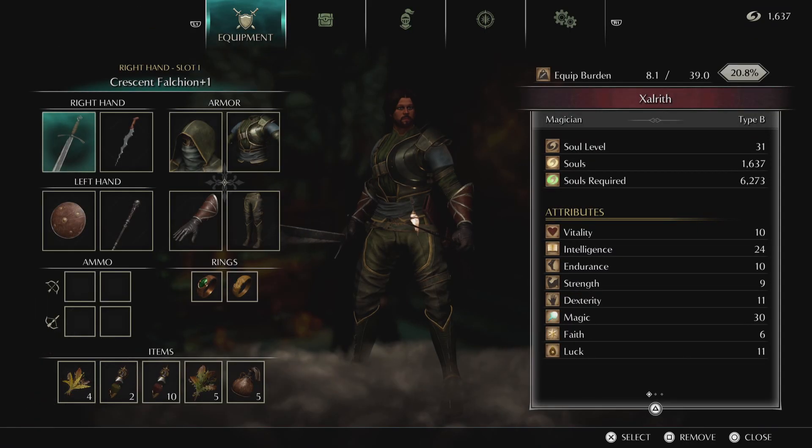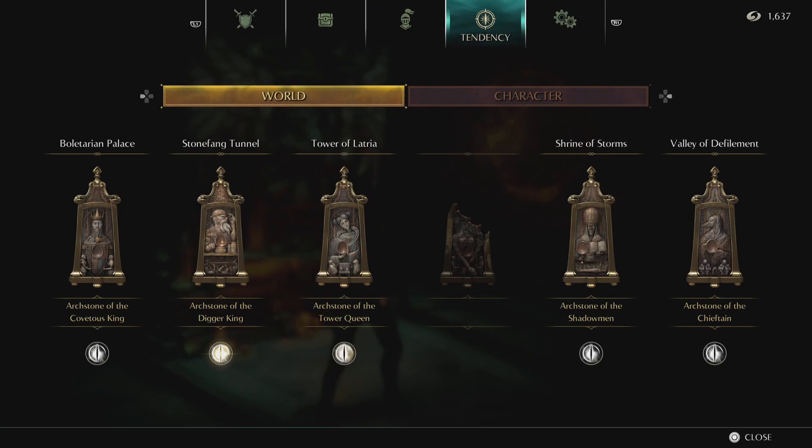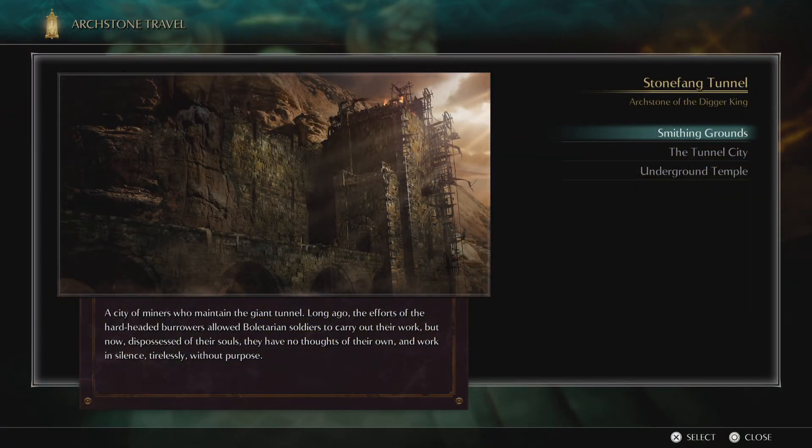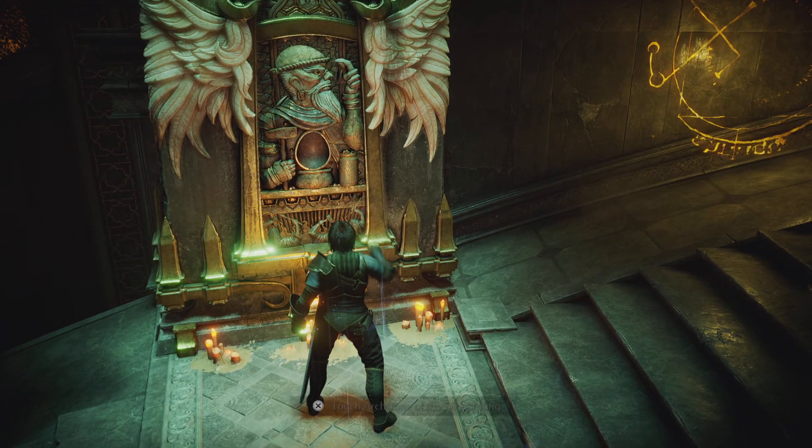Hey guys, I'm here to walk you through how to get the Dragon Bone Smasher. A lot of people use this weapon, but for those who might not know, it's relatively easy to get. First off, it's going to be in the Archstone of the Digger King, and you need to be in Pure White World Tendency, as you can see I have right here.